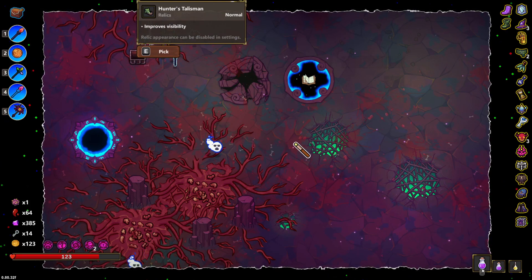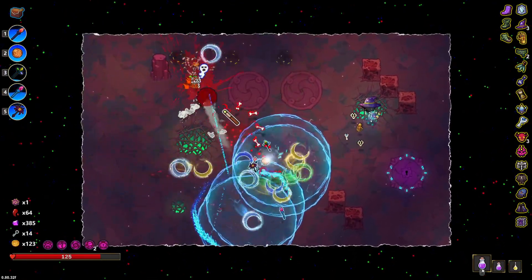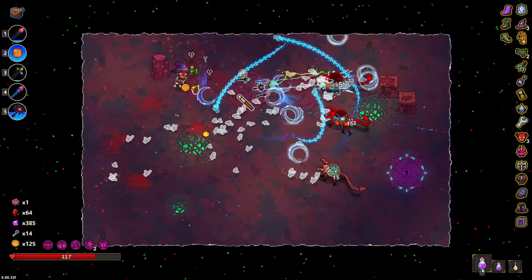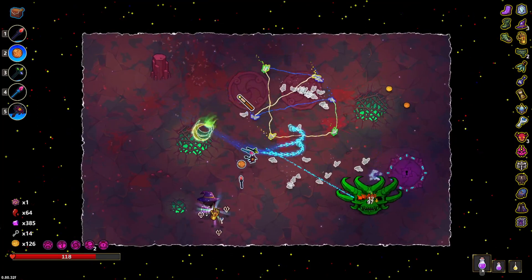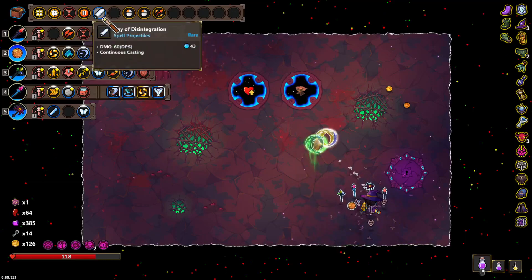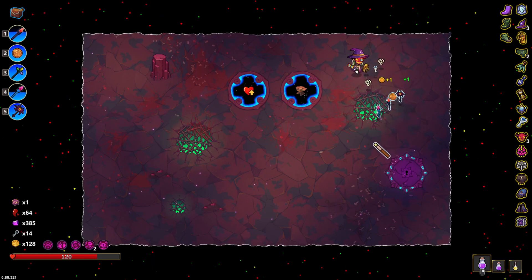Yeah, it's creating a lot more projectiles, which I want. I wish I had more mana for the disintegration beams, but that's not happening right now. This works good enough too. Sure — precise, hover. Which one should we get precise on? We'll do it for that one for now. Off to the next room.